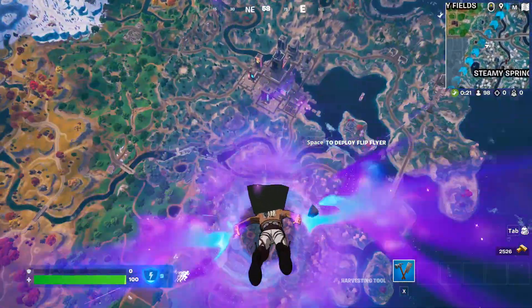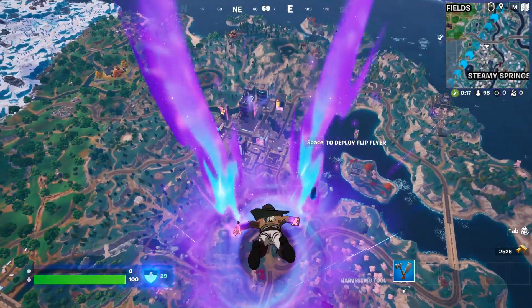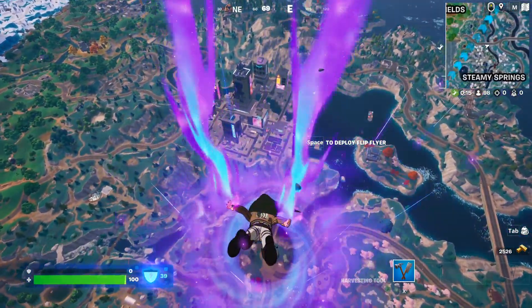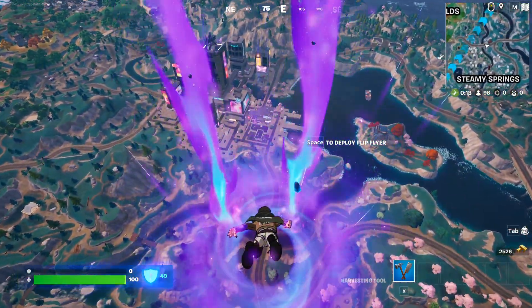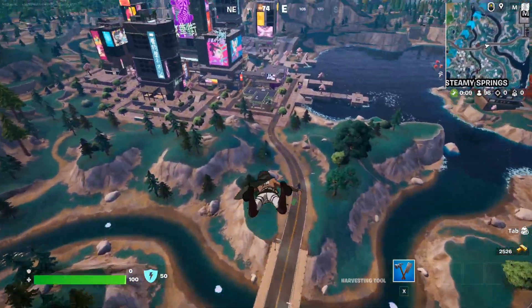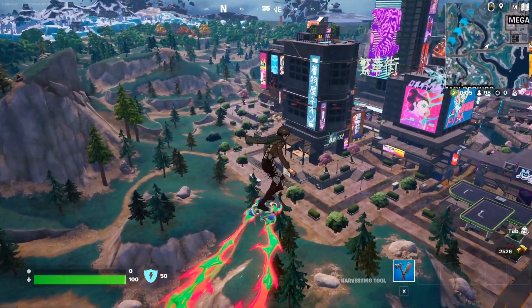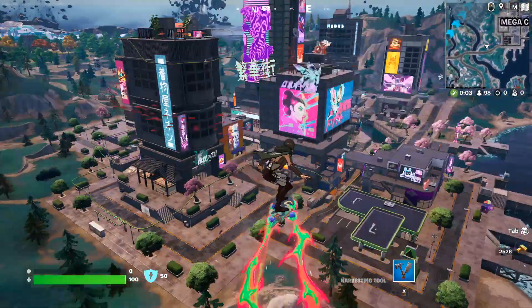Hey, what's going on guys? Today I'm going to show you a brand new quest which is to put up different wanted posters. There are going to be three different locations and all three are going to be located in Mega City. These locations are actually Fortnite crew skins, so these are probably upcoming skins, and you're going to be putting them down as wanted posters around Mega City.